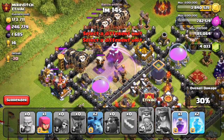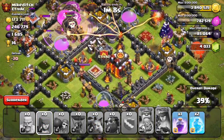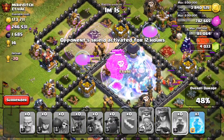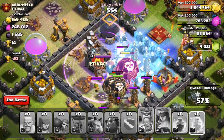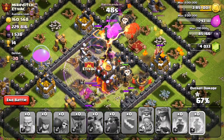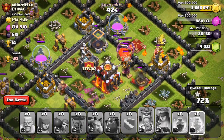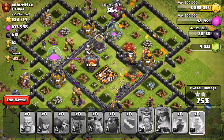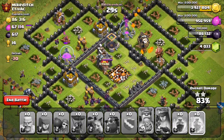Same as the last raid, I'm going to drop my lava hound on one side with balloons, and do the same on the other side — now it's just chaos around the base. I dropped that freeze spell in the center and it ended up freezing both inferno towers at once, which is really good. I dropped the second freeze spell but couldn't get the X-bow too. Things are looking pretty good — there's one inferno tower left which should go down in just a second. After that it'll be more or less about time.